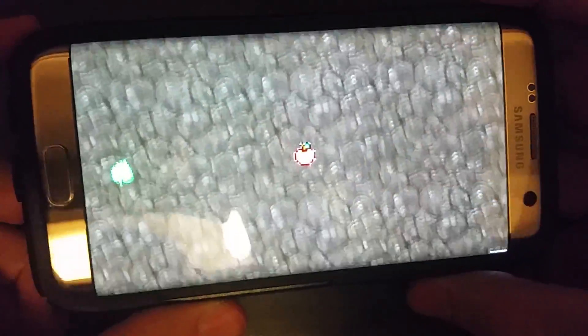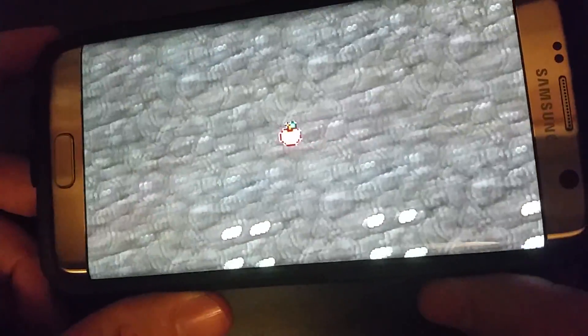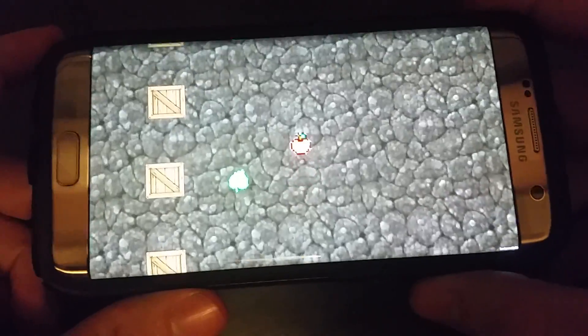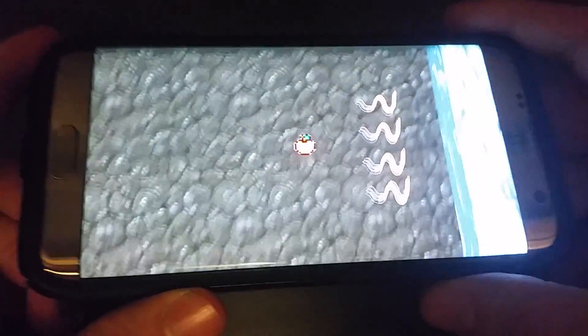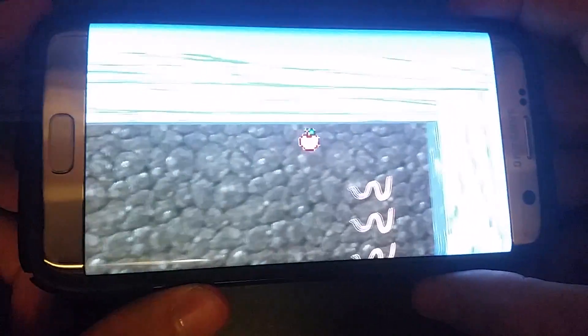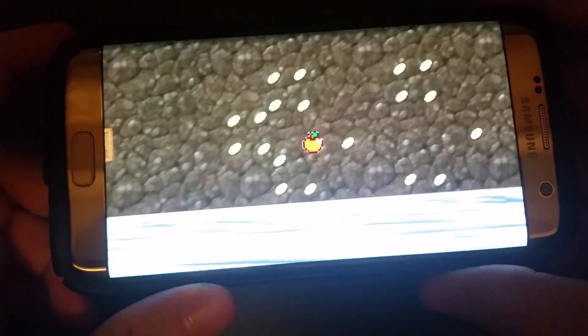We're going to start at level one. The game is simple. You use the device's accelerometer and gyroscope to rotate the phone so that you can move the little character apple. You pick up golden leaves to become a golden apple, which makes you immune to worms, which will hurt you if you run into them.